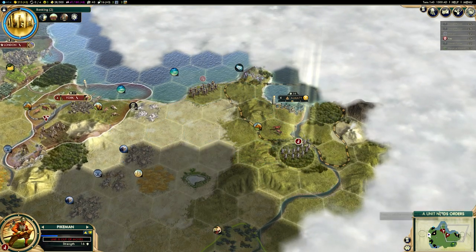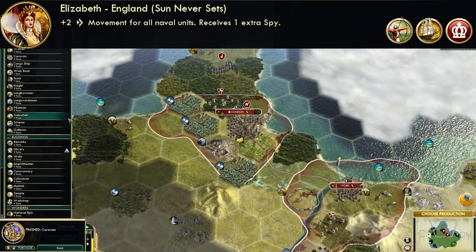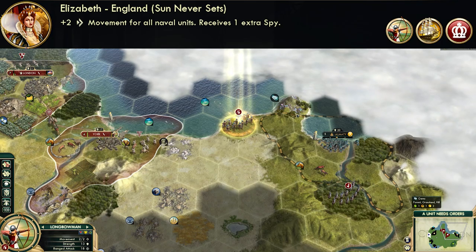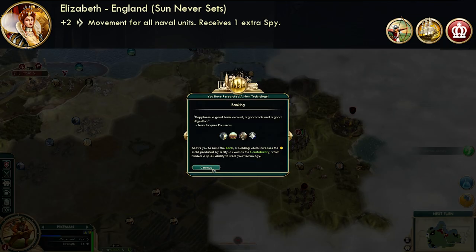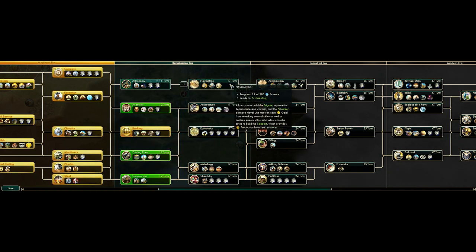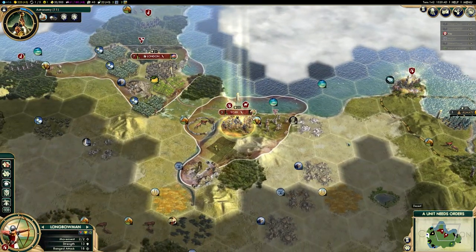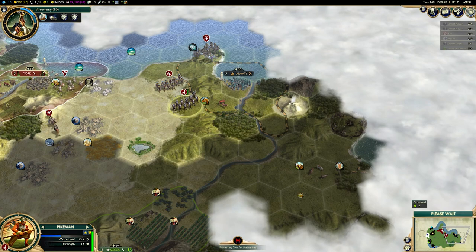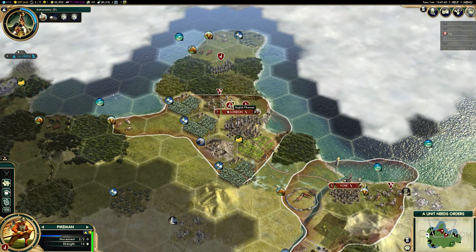So what does England do? Well their unique ability is the Sun Never Sets. It provides plus two movement to all naval units — that's not just your warships, but also any embarked civilian units as well. And when any civ enters the renaissance era, you will get two spies instead of one. Spies shouldn't be slept on in this game; having two instead of one is literally twice the spy power, completely for free. Every time you step foot in the ocean, you move two further tiles than everybody else, so England's Sun Never Sets ability is really great.